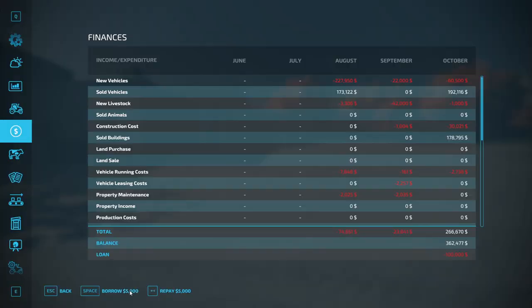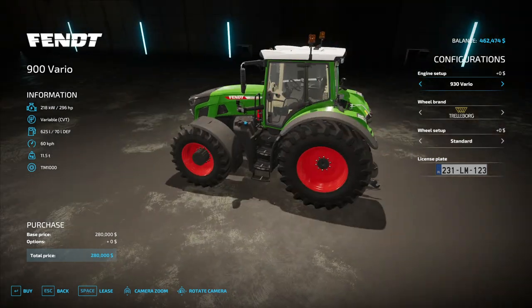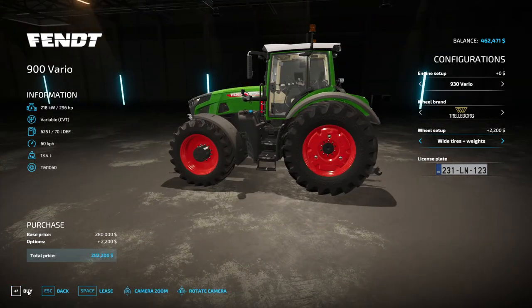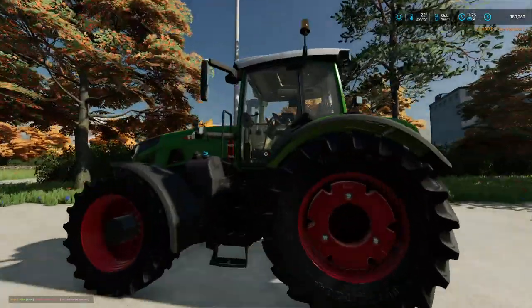We're going to go a little bit more hardcore — we're gonna borrow 200,000. We'll start with 296 horsepower, that should be plenty for now. We may need more later. We'll leave the wheel config... actually, you know what, we might be plowing so let's get some wide wheels with weights. Quick upgrade — all right.